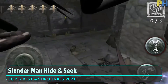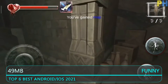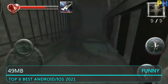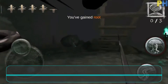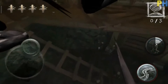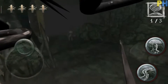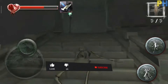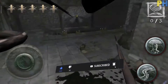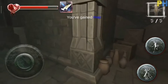Next, we have Slender Man Hide and Seek. This is a scary multiplayer game with students fighting the main scenario of Slender Man. The main goal is to find the Slender Man doll amulet placed in a chest and destroy it, while Slender Man's goal is to catch all the students before they destroy all the talismans. This special version is available for free on Android and iOS devices and features amazing gruesome graphics that immerse the player in a spooky reality.